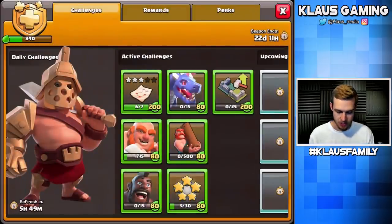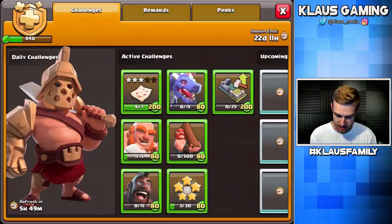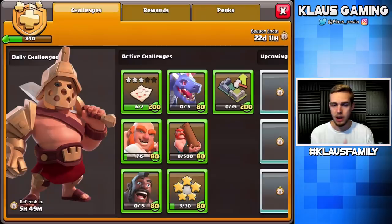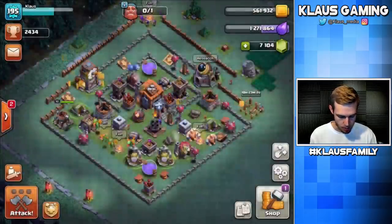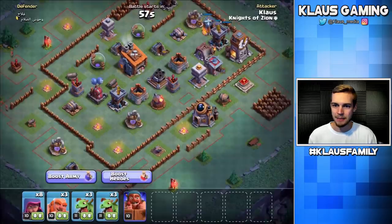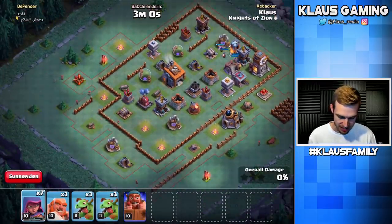I need to use the giants and get the stars for the daily challenges. My active challenge is to use boxer giants and get stars. I also need to get stars for the builder battle star master, so I'm working on these as I go. We're boosted so I can go immediately in — I need to try to win three of these. I'll do a few attacks; if I don't win three by the end, that'll just have to be okay.